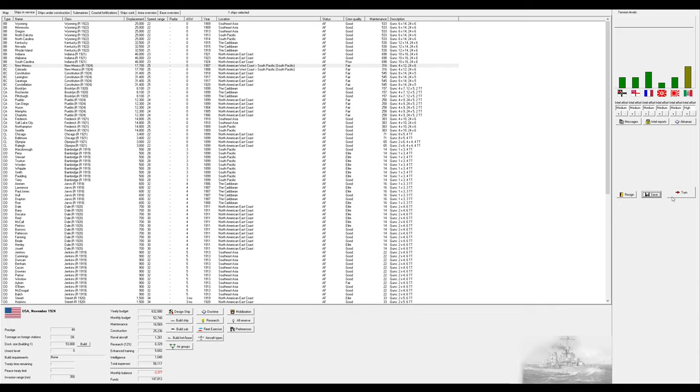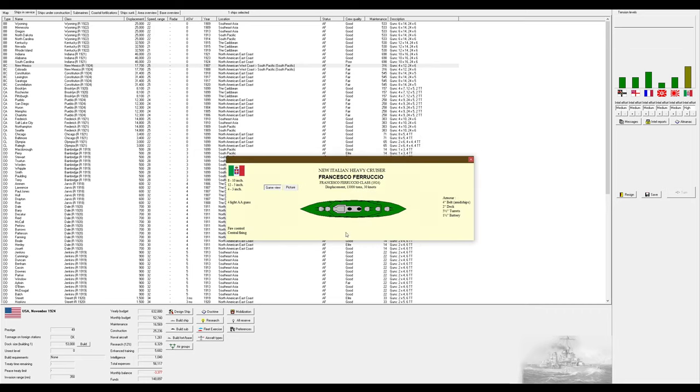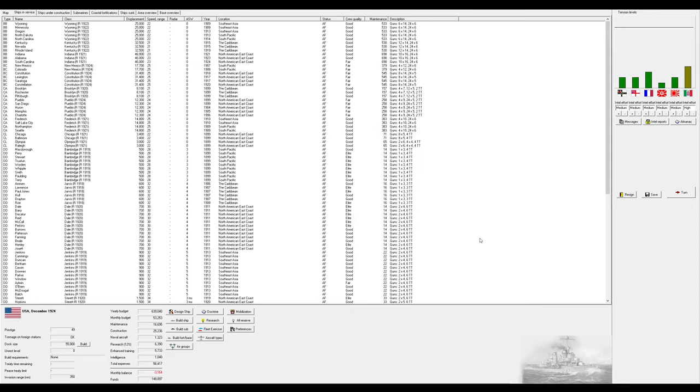We're going to spy medium on everybody except Italy, who we're going to spy high on. New docks completed. Our top spies managed to get the blueprints of the Italian armored cruiser Francesco Ferruccio, currently under construction — I'll have to update my spreadsheet. I auto-added air groups but didn't actually put 20 aircraft everywhere — the game asks if I want to fix that. Yes, please fix it.